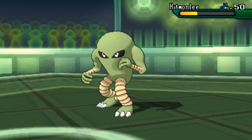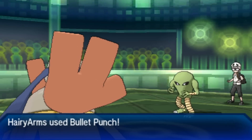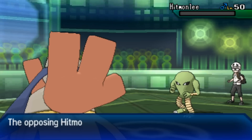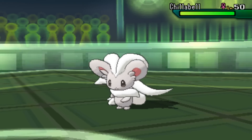Now he brings in Hitmonlee, who gets nicked by Stealth Rock — not too big of a deal. I have Bullet Punch on Hariyama so I go ahead and shoot it with the bullet fist right in the face, and that knocks Hitmonlee out. Really helpful because that thing was a large threat, so I don't have to worry about it anymore.